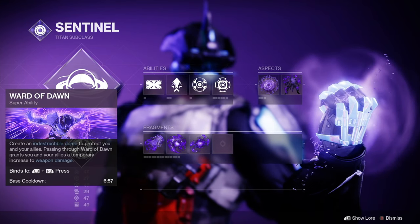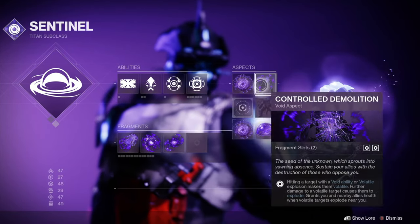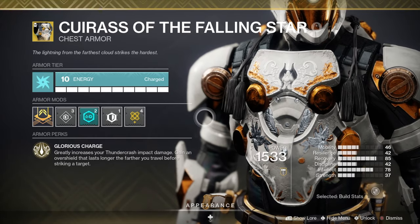If you're a Titan, you can use Ward of Dawn with the Heart of Inmost Light exotic as well as Bastion and Control Demolition. But you could also use the Thundercrash super with the Cuirass of the Falling Star exotic.